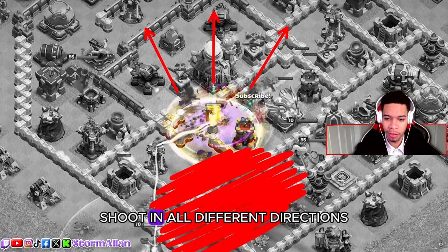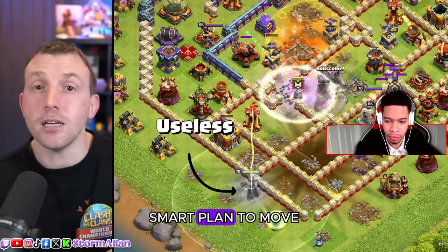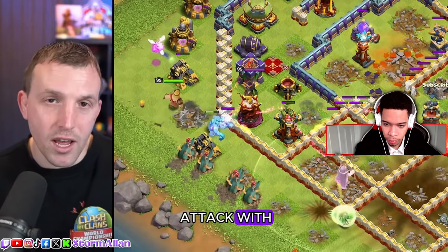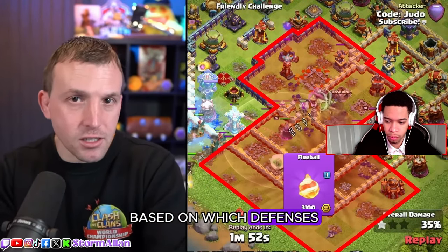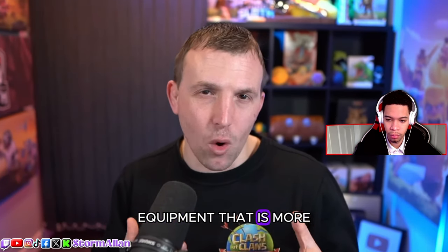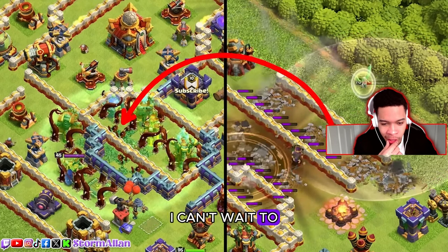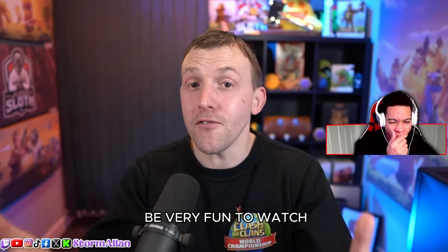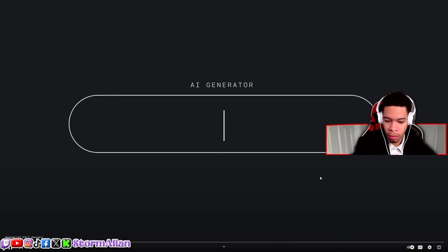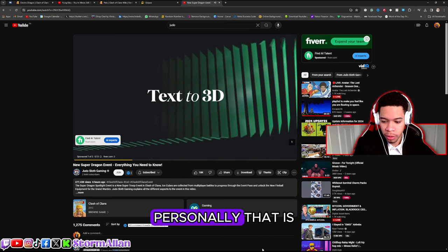Another option is combining the Fireball with the Eternal Tome, which might actually be used more because a lot of people use the Super Archer blimp attack — you often use the Grand Warden ability early to protect the blimp. With that combination you might opt for the Fireball to take out some defenses ahead of your warden and help support the blimp. It's definitely a piece of equipment that is more base-specific. Shout out to Judo for that breakdown!